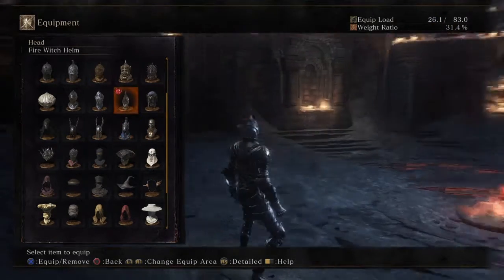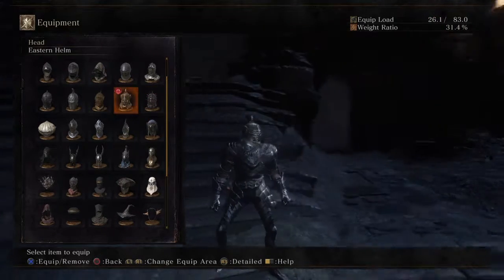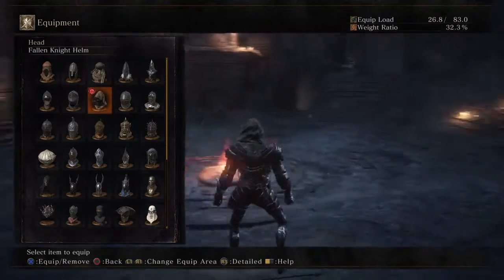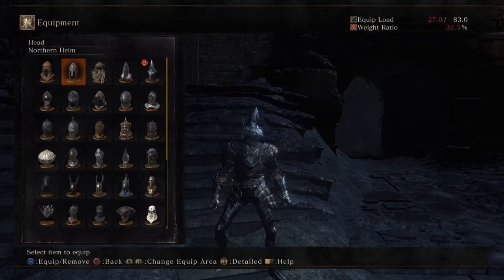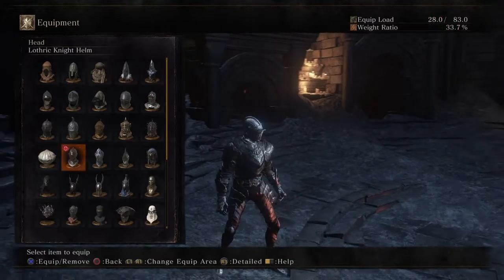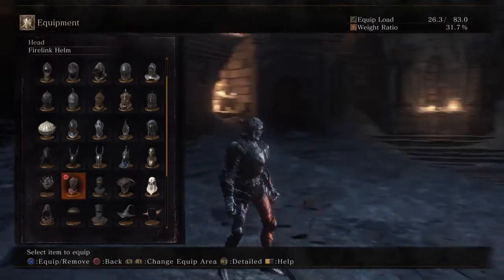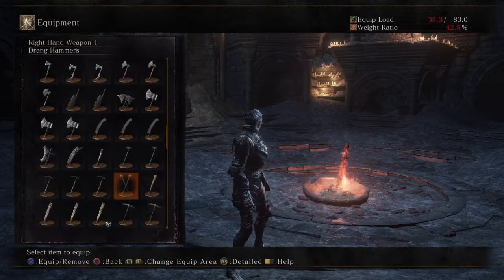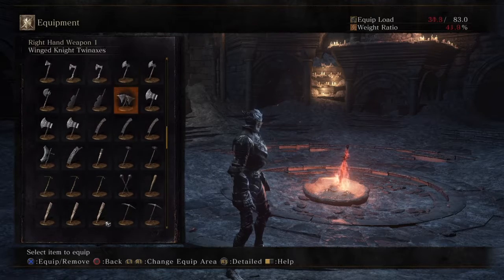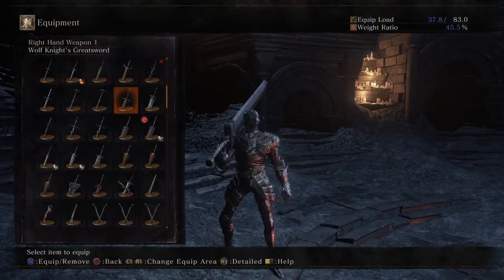I'm thinking which helmet goes good with a Guts style armor and blade. I thought one might do but the back had a giant wedding gown piece for females. I search through multiple options — some look stupid — until I find the perfect one, which is the firelink helm. The firelink helm makes it look a lot better. I scroll down and find the ultra greatsword, the heavy greatsword plus 10, to complete the Guts build.